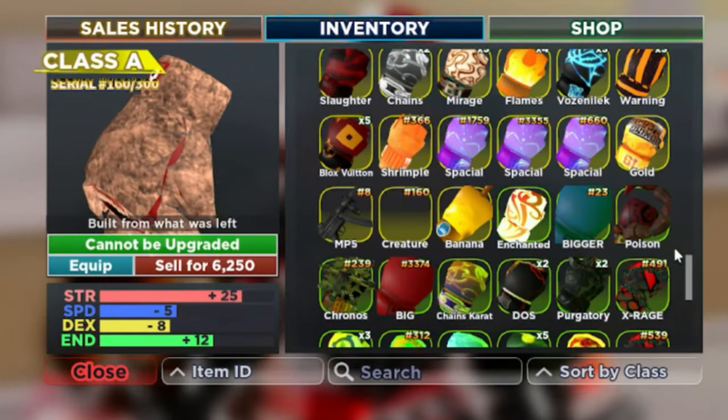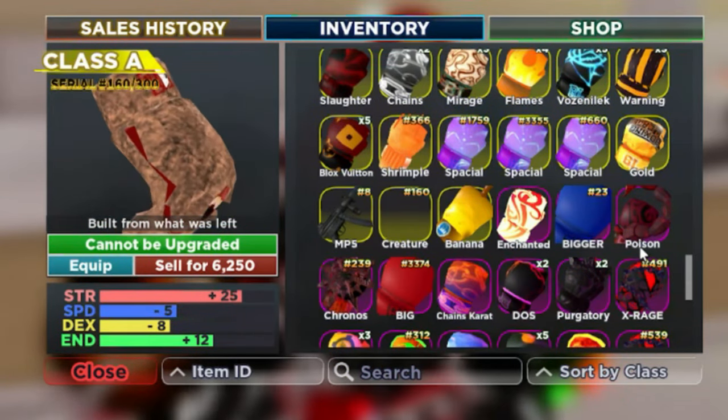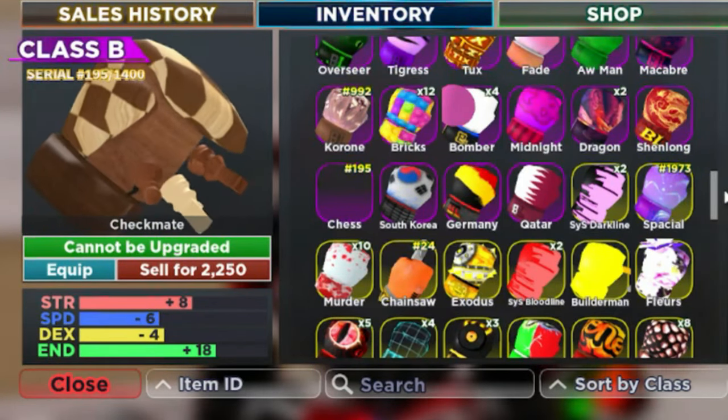The new limited one is Creature. This starts like a paragraph tree, and also you can see this is the new Class B limited.